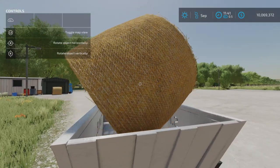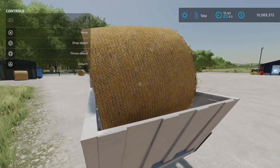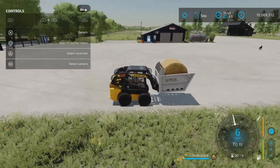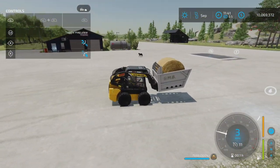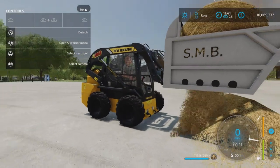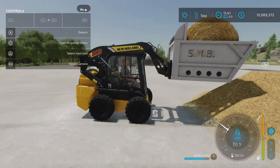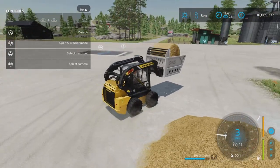This is a 150 centimeter bale — I don't think a 180 would fit. 150 is about the right size. Now that it's in, you can see there's 7,500 liters. All you have to do is unload and it will shred the bale — look at that, cool! Now let's stop unloading. It's a neat little bale shredder — that's what it does.